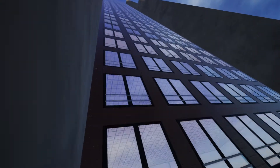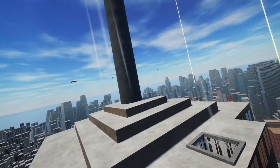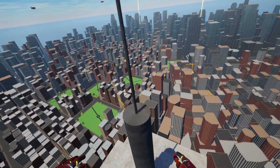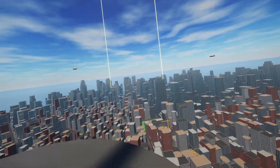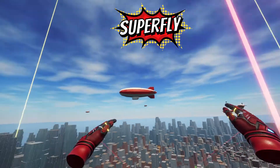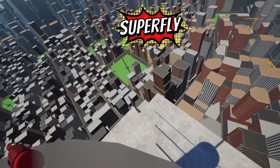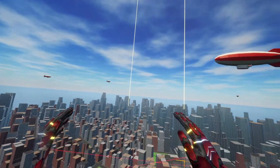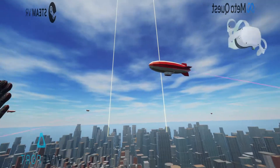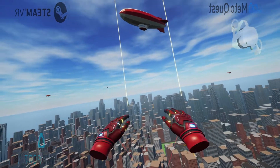Alright, let's get up on top of this building here. Can I make the ultimate landing? Yes! This is the superhero life — up high with the blimps, looking over the city. There's room scaling — I can walk to the edge of the building. This is so sweet. If you love comic books, you have to dive into this. It's Superfly — it's on the Quest, it's on Steam. If you have a Viveport subscription, just search Superfly — it's in there.